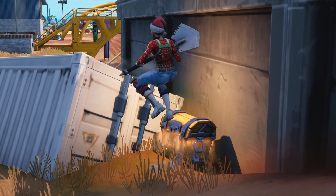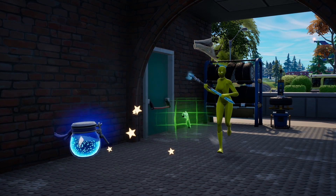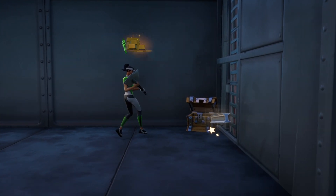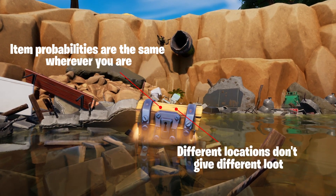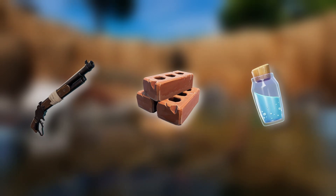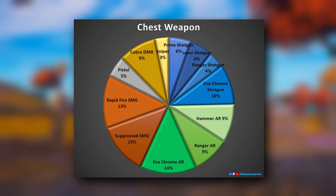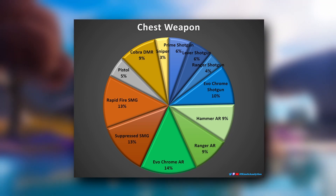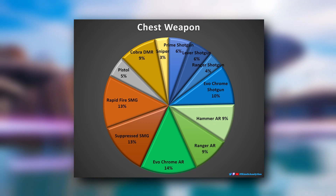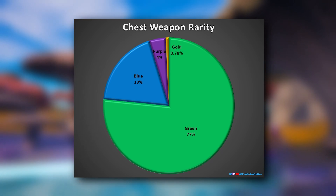Now I will tell you what items you get in a chest. First, a disclaimer that this will be out of date once the loot pool changes. In each normal chest, you will get a weapon with the associated ammo, one stack of mats, and a healing item. For ease of reading, I've colour-coded the different weapon types — blues for shotguns, greens for ARs, and so on. The evochrome AR currently has the highest spawn rate. You have about a 25% chance of getting a shotgun, 32% for an AR, 25% for SMG, and the rest is pistols and scoped weapons. As for rarity, green makes up the vast majority of weapons, and gold is very, very rare.